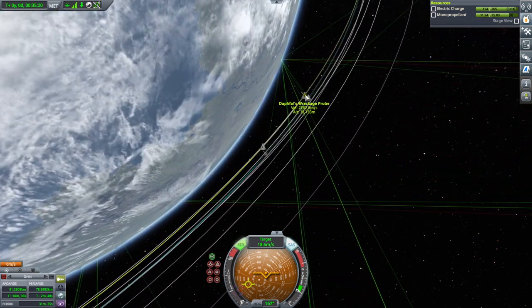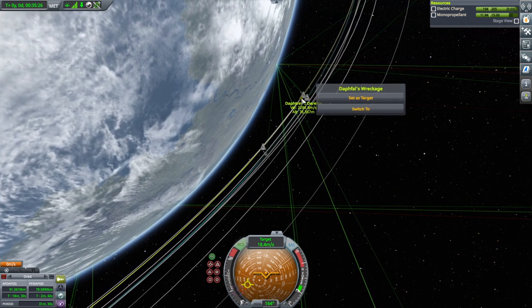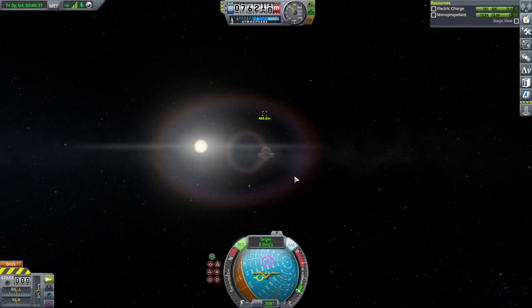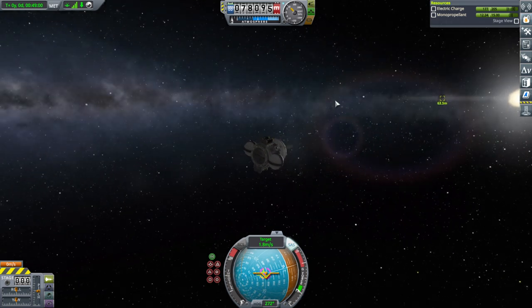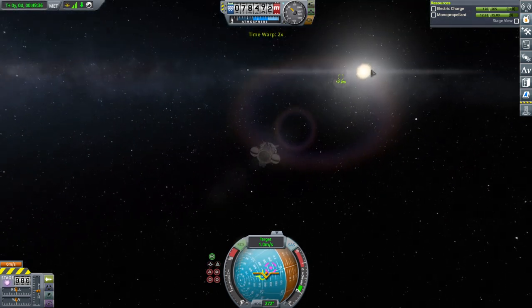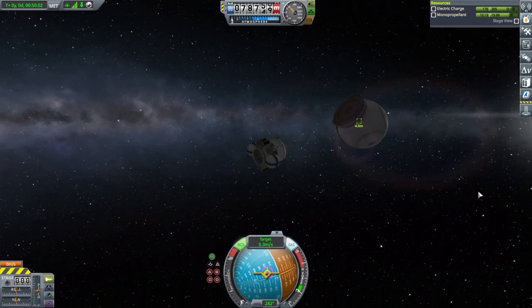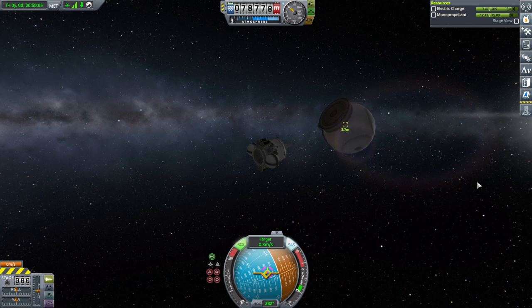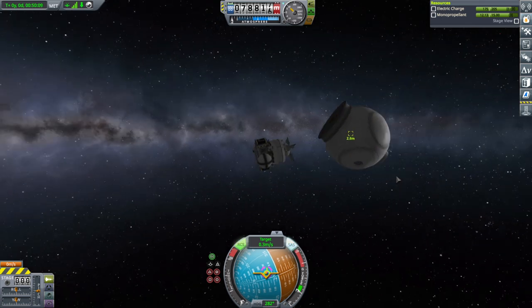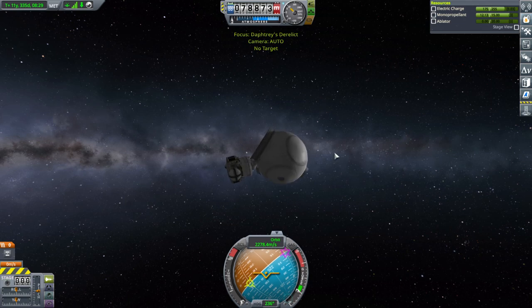So Megan's pod will be after — I'm getting Daffel's Wreckage and the actual target Daftree's Derelict confused. I didn't want Daffel's Wreckage; I wanted the Daffel's Wreckage probe. Can't quite see its orientation — I think it's nose-on with us. Well, it's a sphere anyway, so maybe I should grab it from the bottom, but it doesn't really matter.